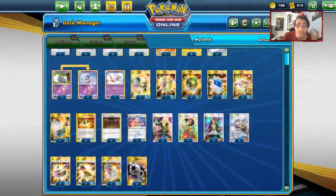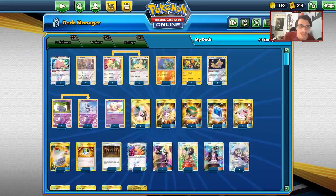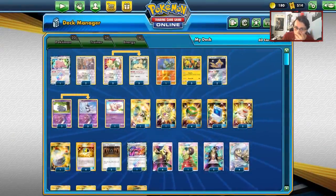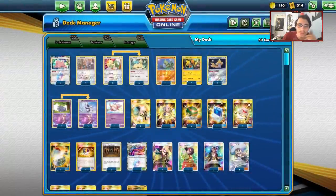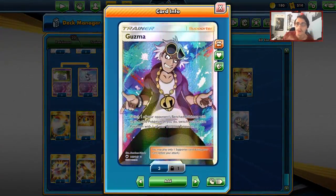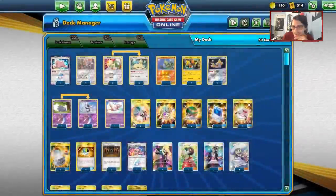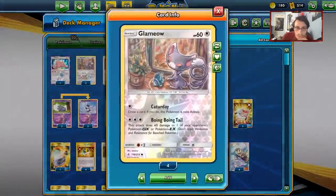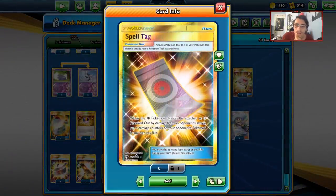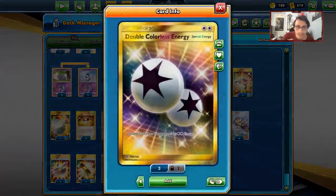Stadium-wise, we have two Shrines of Punishment — amazing with Meowstic, Espurr, and Glameow. And Wondrous Labyrinth — this is your ace in the hole. Since most of your Pokémon need no energy to attack, you can slap Wondrous Labyrinth down and buy turns where your opponent can't damage you, giving you time to stack damage for Ear Kinesis KOs. Supporters: heavy line of Cynthia, Erika, Lillie, two Guzma. Three Choice Bands, one Spell Tag, four Double Colorless Energy.